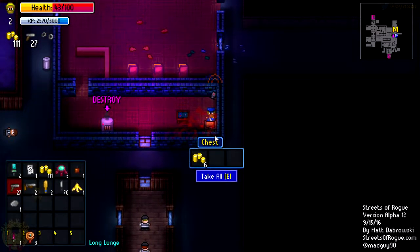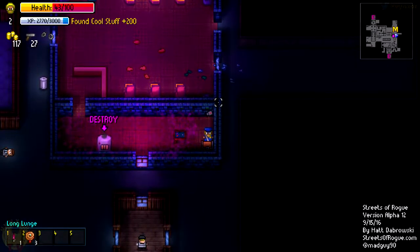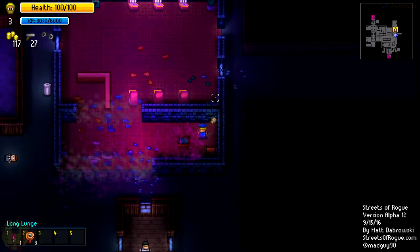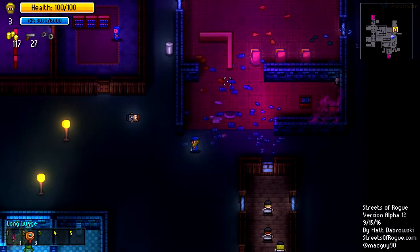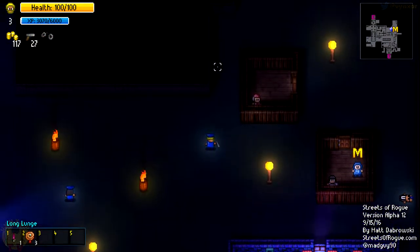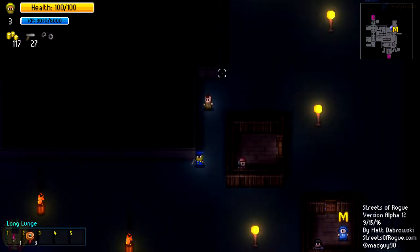I'm going to just shoot it. Get the money. And I'll now do the last mission where I'm going to try to reach the next floor already. We'll see if we can get maybe a new little perk which is going to make things easier.